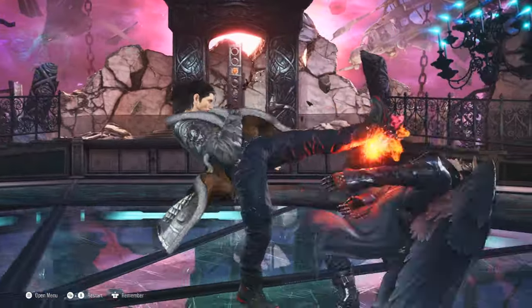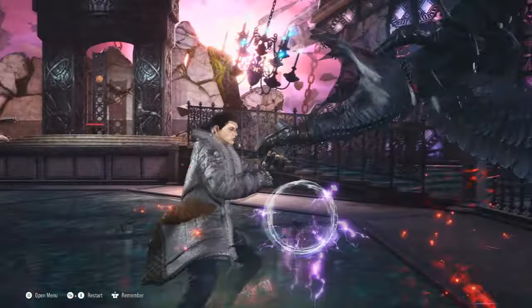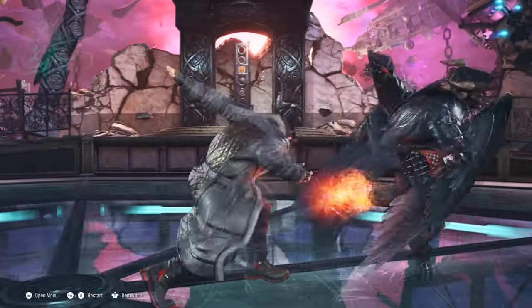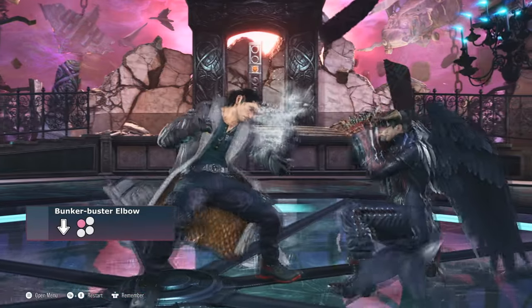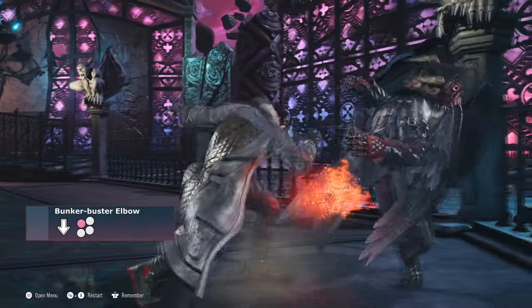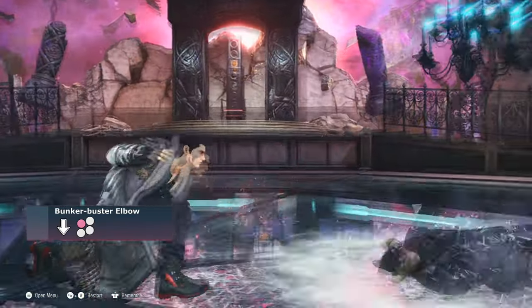An important tech for Dragunov is his sneak cancel, which allows him to extend his wall carry by cancelling his sneak stance by pressing up with the right timing. This is also useful to expand Dragunov's offensive options on the ground. Bunker Buster Elbow is a faster, less committal Blizzard Hammer that can effectively be used in the neutral to stress overly defensive players, with a quick plus 1 on block mid that forces crouch.